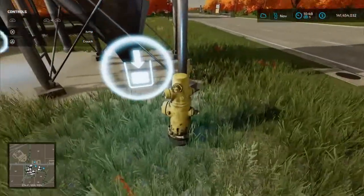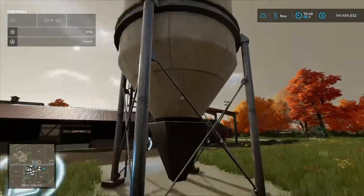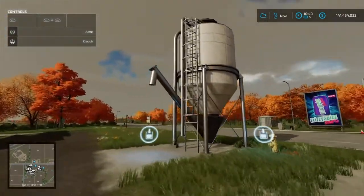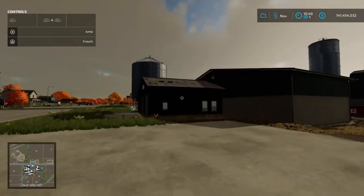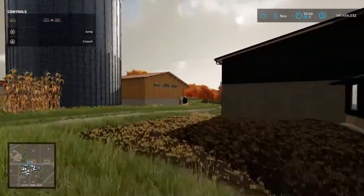We have the fire hydrant — that's a mod — and then we have what I think is a multi-fruit silo. All right, we'll go over to the mod browser and check everything out because I know there's some stuff I probably didn't get out or missed.